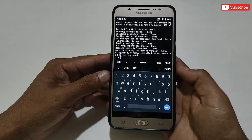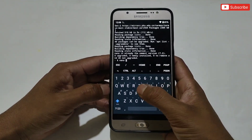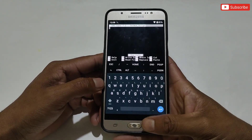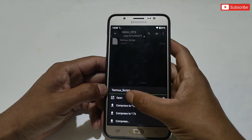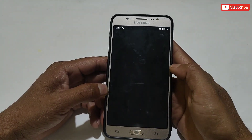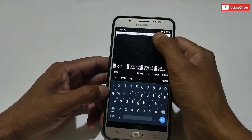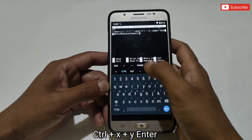Once nano is installed, type another command: 'nano termux_script', then hit enter. A new window will open where we need to add the script file. Go to internal storage where you pasted the file, open the Termux script file as text view, then copy all the text. Go back to Termux app and paste it here. After pasting, tap Control + X, then Y, then the enter button.